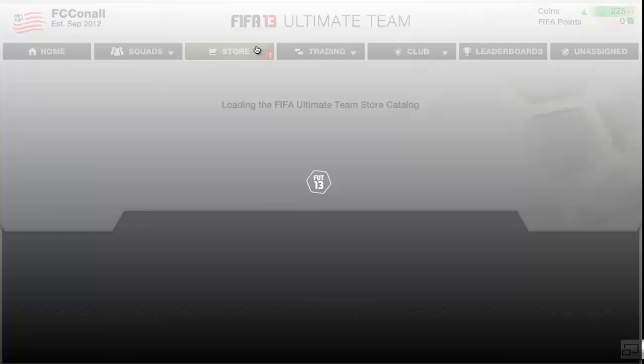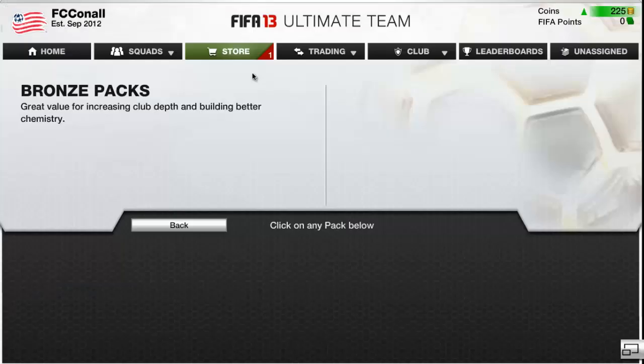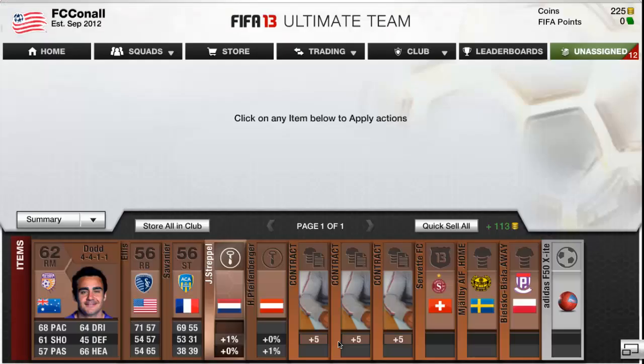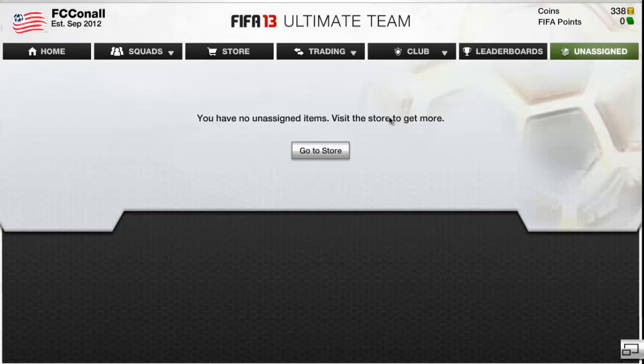I'll quick sell the rest of them and get the free pack in the store. If I get anything in this that'll be a bonus. Nothing - no good formations. It's pretty good football but they don't sell. So it's basically 113 coins free there.